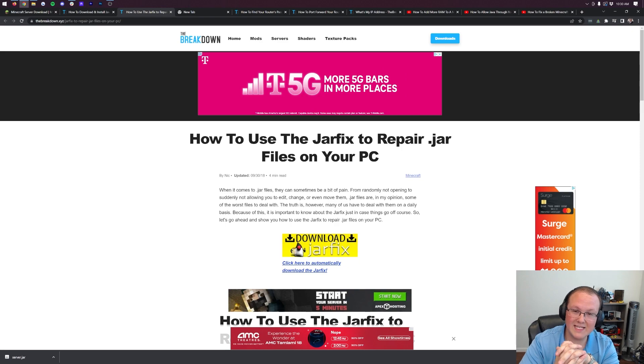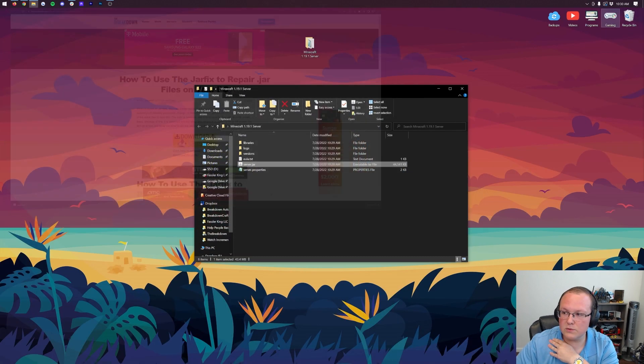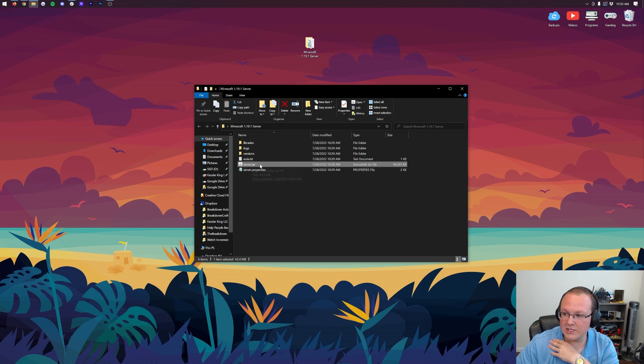What the JarFix does is take the JAR files on your computer and link them to Java 17. Step one: get Java 17. Step two: run the JarFix. When you run the JarFix, it will allow you to double-click on that server.jar file so it can start downloading everything you need for your server.